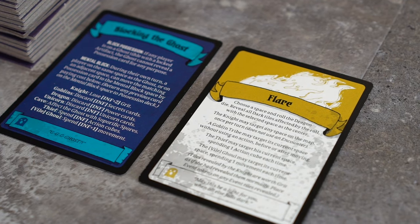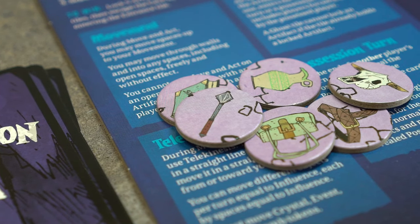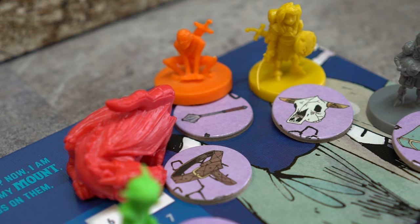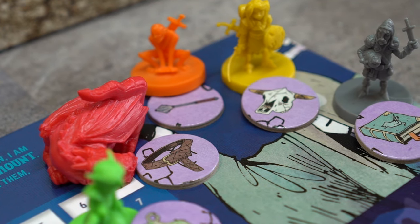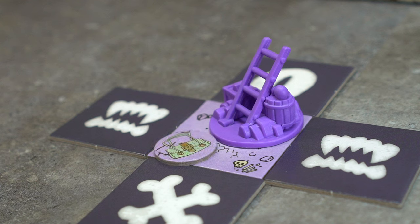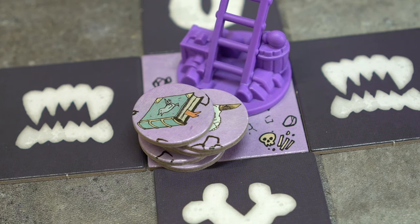If any of the possession cards refer to Flare, then this Flare variant card is set next to the map. Now, to distribute artifacts: if there are 3 or more players, 1 artifact is given to each other player except the cave. The remaining artifacts are placed on the entrance tile. If this is a solo or 2 player game, all artifacts are instead placed on the entrance tile.